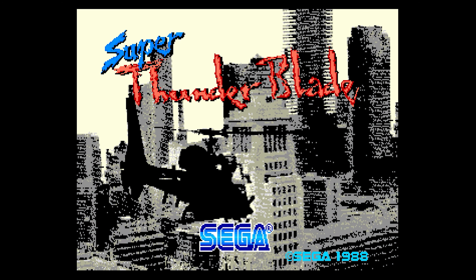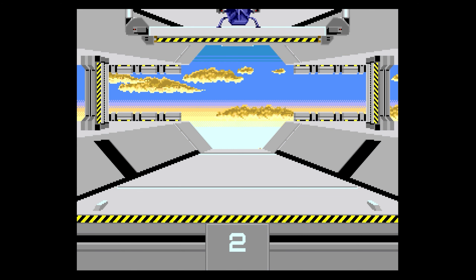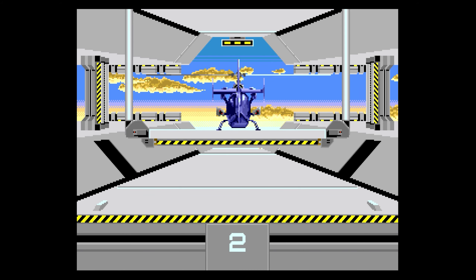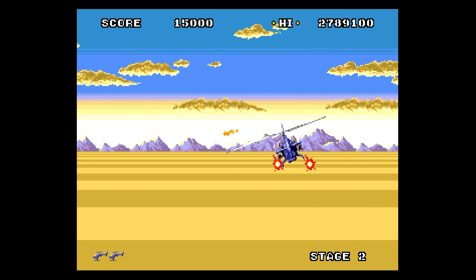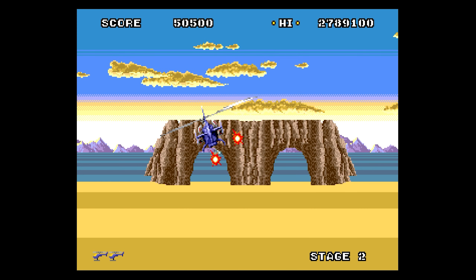Here's the Sega logo again. So that was my very first play of Super Thunder Blade — let's try it again. We've got a continue option. We can continue from the title screen, but we can't continue when we're playing the game. So let's continue — this time I'm going to teach him who's boss and navigate that cave like a spelunker.